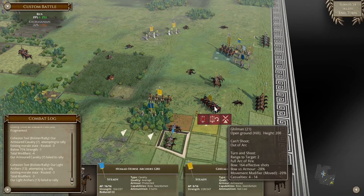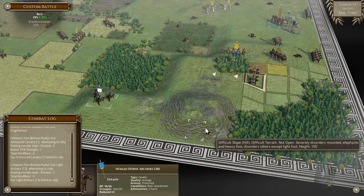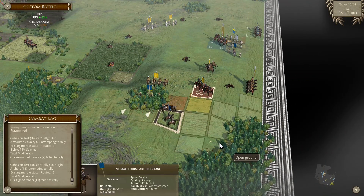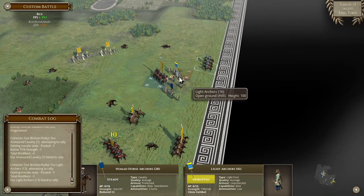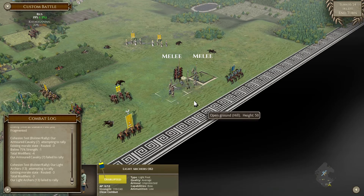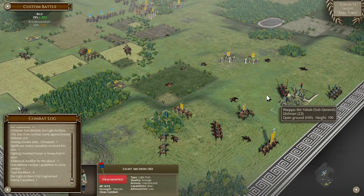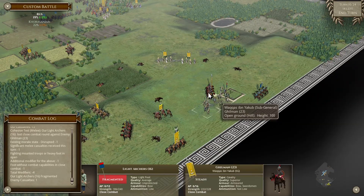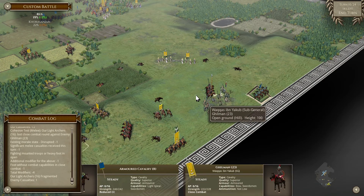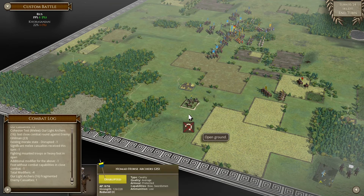Horse archers - should I try and evade or just shoot them? Let's have a look at what's happening here. It doesn't really matter - they're gonna lose. Probably gonna run away on his turn. At least I'm hoping that my light spear sword cavalry will take the charge instead of running away, because that would be a little bit embarrassing.